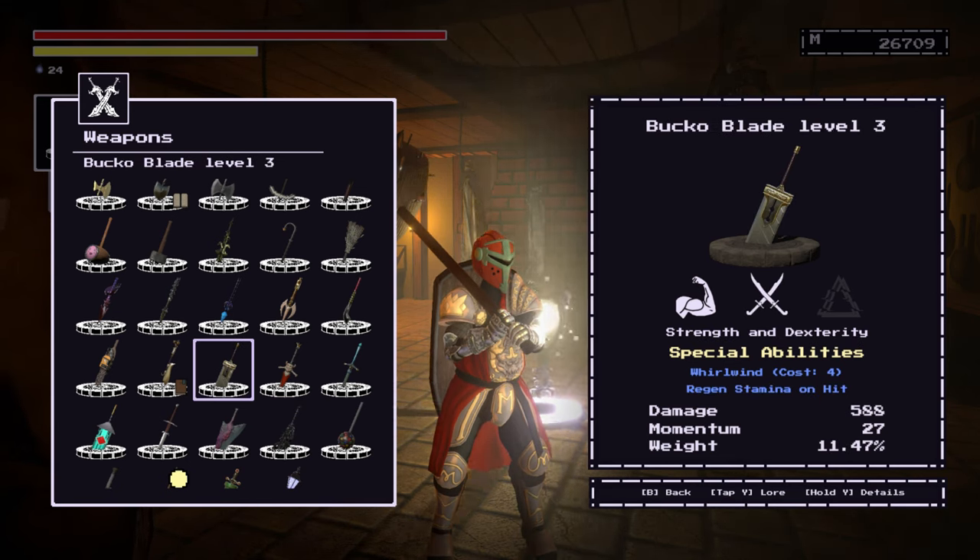That's what I did in the walkthrough. The Bucko Blade as well — that's kind of a quality weapon. But you can infuse it with the crushing infusion so that it only scales with strength.